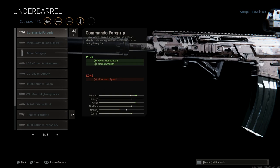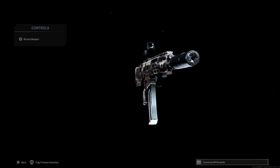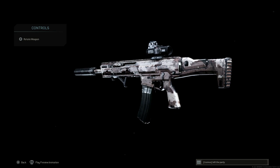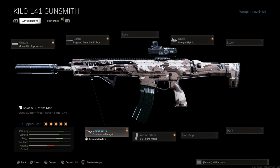For the underbarrel attachment, go with the commando foregrip — the recoil on this still isn't really that bad. However, damage at range now takes more bullets to kill than it used to, which is good — a good nerf. It's still a very viable, low recoil weapon that's easy to get shots on target. That's our H&K 433 or Kilo 141. You're just not going to beam people at 300 meters with this thing, which is fine. A lot of people sleep on this because it got nerfed, but it still performs very well — a very reliable weapon.